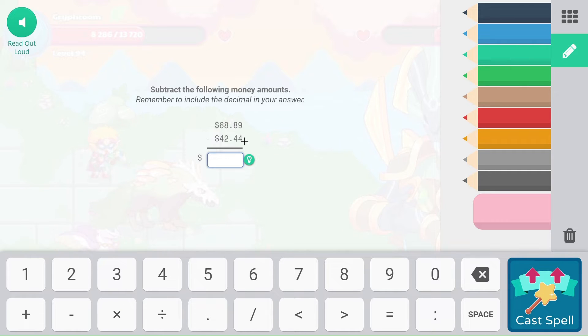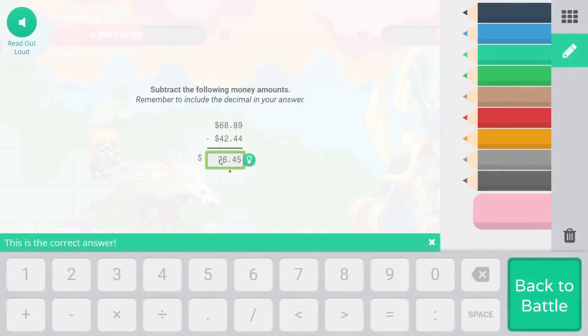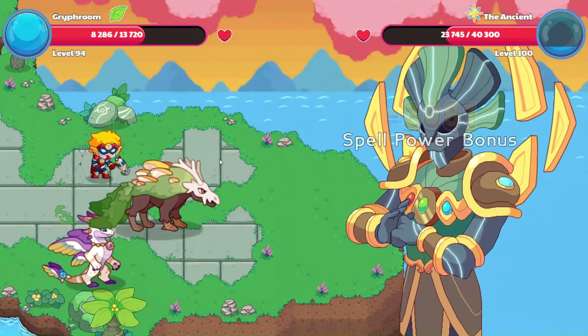We are in subtracting money. This works exactly the same as subtraction — it's just we have a decimal point. The decimal point stays here to separate the pennies from the dollars. It does not look like there is any regrouping involved. So it's going to be: 60 minus 40 is 20, 8 minus 2 is 6 — remember our decimal place. 80 minus 40 would be 40, and 9 minus 4 is going to be 5. So $26.45 would be the answer.